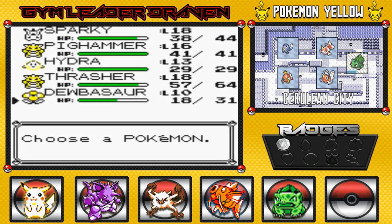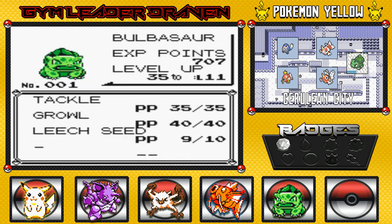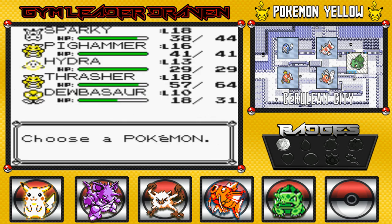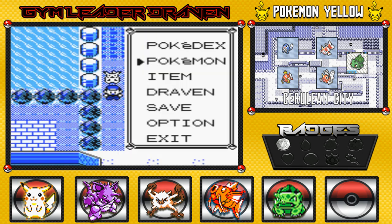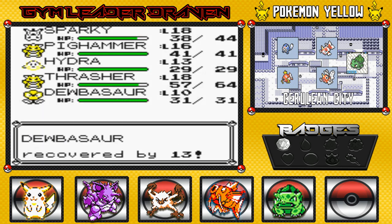In our last episode we got ourselves a Bulbasaur - that's pretty cool, you know, pretty cool Bulbasaur. We thought he had a few extra moves but he's pretty cool and whatnot. It is finally time to take on a few trainers here in the Nugget Bridge.